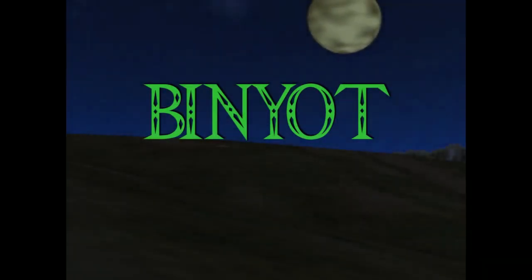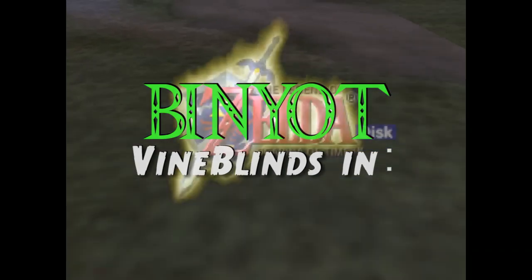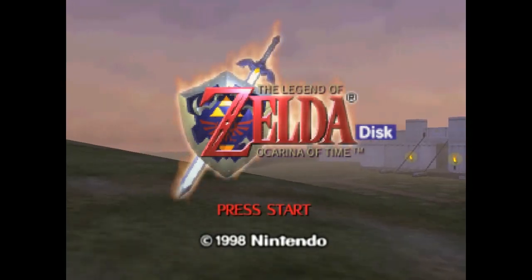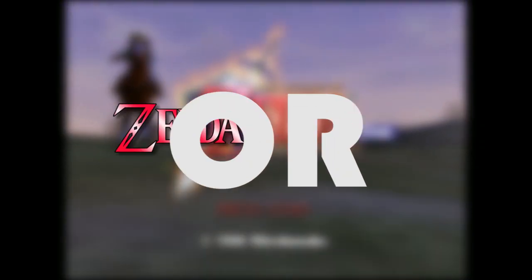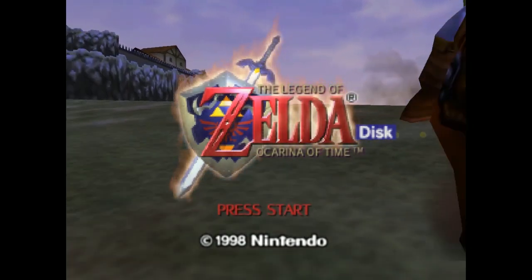So this is something called Zelda 64: Dawn and Dusk expansion disc. This started out as a 64DD expansion for Ocarina of Time. It turned into something different — it's its own thing. It's like a Ura Zelda or Zelda Gaiden, but it's its own thing. Kind of like that, but it's not.